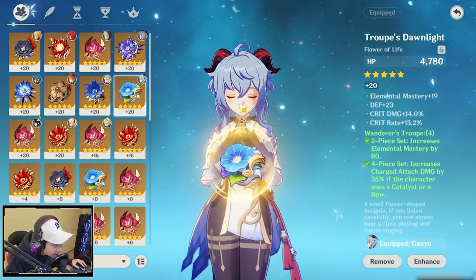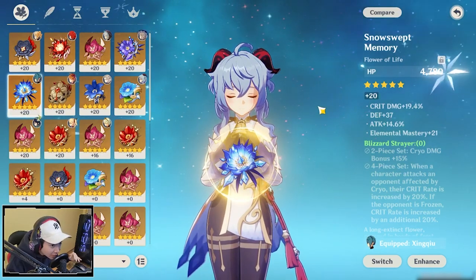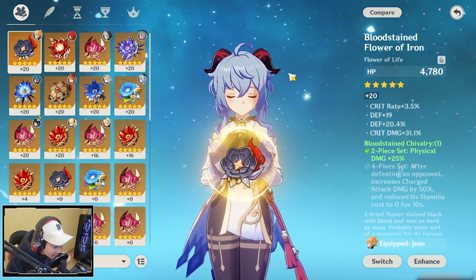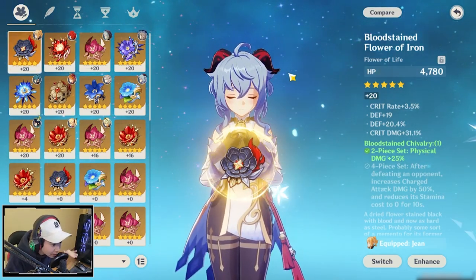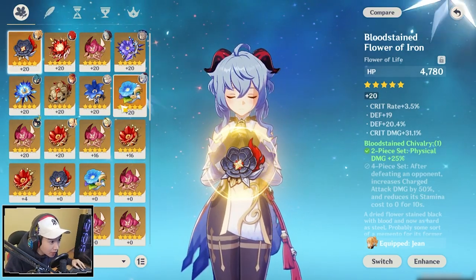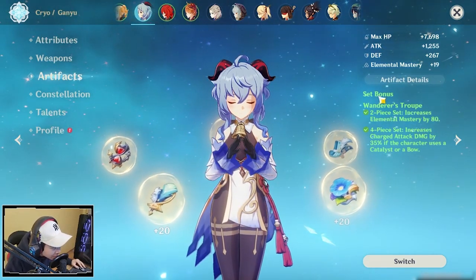For the artifacts for Ganyu, I'm going to cover the Wanderer's Troupe set, the Blizzard Strayer set, and lastly the Bloodstain Shiver set, so you can really choose which one you want to use. I'm going to showcase all the numbers, the pros and cons for each of these sets. And as for the first showcase, I'm going to use the Wanderer's Troupe set.